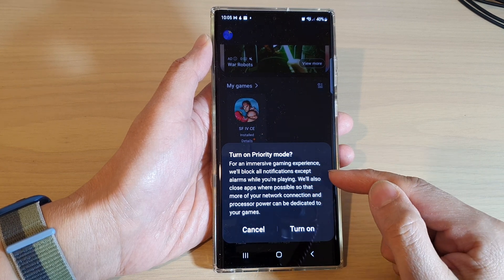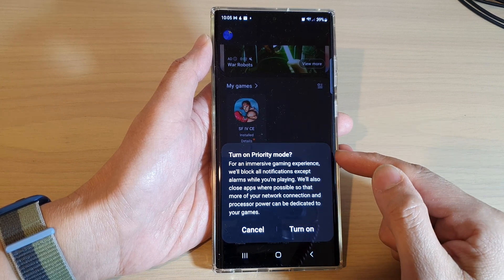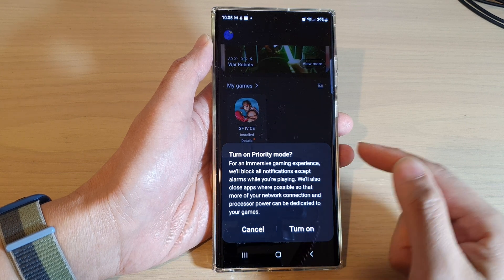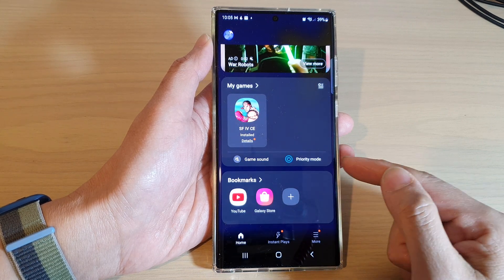So that means while in this mode and you are playing games, if anyone sends you messages or SMS you will still receive them, but you will not be notified. If you are sure, you can tap on the Turn On button to turn on Priority Mode.